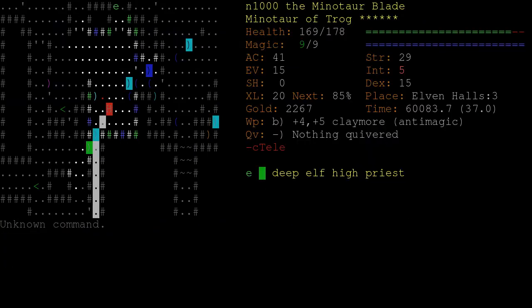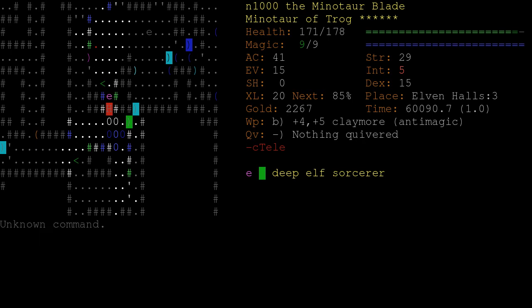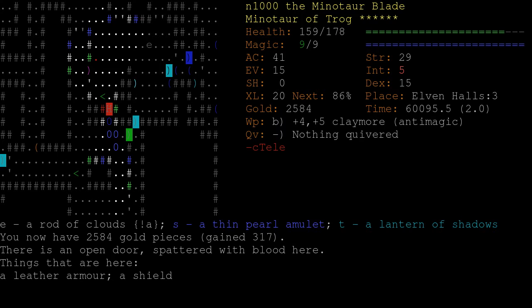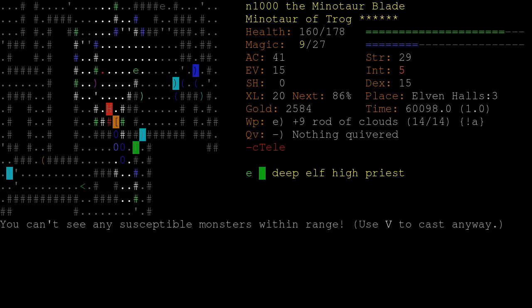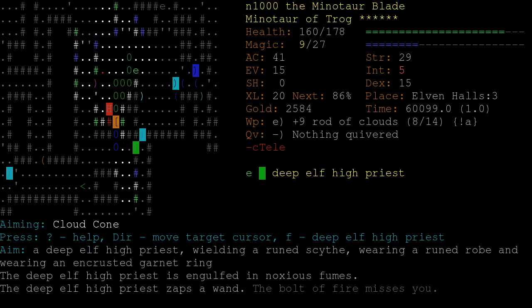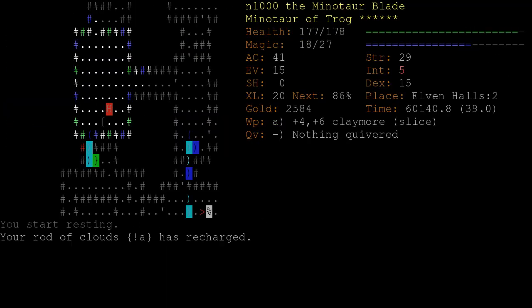Let's see if we can't do the vault. There's the high priest. And a sorcerer - but it's got a rod. A rod of clouds - I've been meaning to try one of these out. It has some kind of evoked collection of clouds. So that's kind of like poison cloud, but with shorter range. That seems like it'll be handy. Wand of fire and some sort of ring that we don't recognize - we definitely want that.